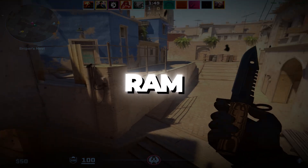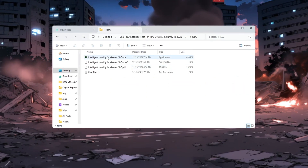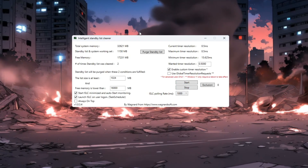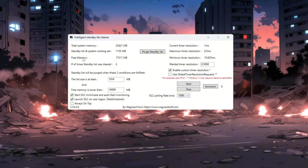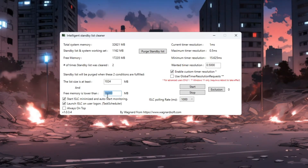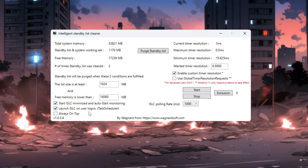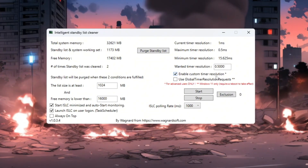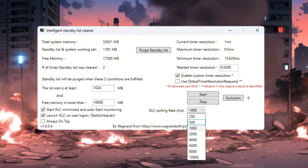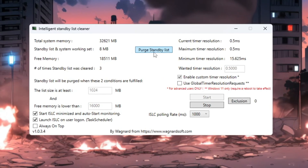Step 5: Use ISLC to free up RAM for CS2. ISLC, or Intelligent Standby List Cleaner, clears unused memory to help CS2 run more smoothly. After downloading and opening ISLC, you'll see how much RAM your system has — divide that number by 2. For example, if it shows 16,000MB, enter 8,000; if it shows 32,000MB, enter 16,000. Check the boxes for 'Start ISLC Minimized' and 'Launch ISLC on User Logon' so it starts every time your PC turns on. On the right side, turn on timer resolution and set it to 0.5ms. Set the polling rate to 1,000ms. Click Stop, then Start, and finally click 'Purge Standby List.' This removes unused RAM and helps CS2 run better with fewer FPS drops.